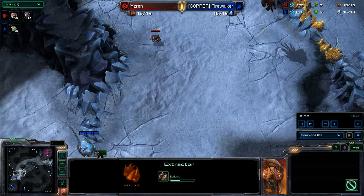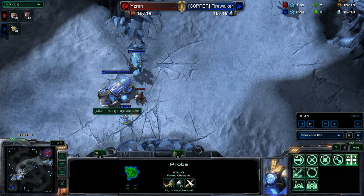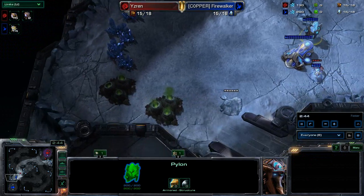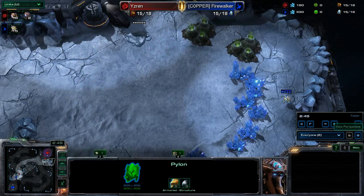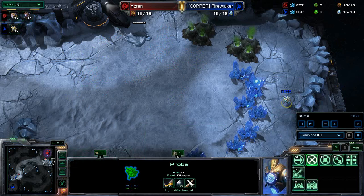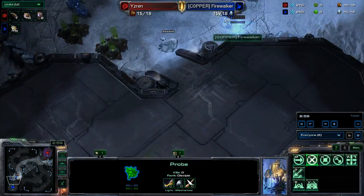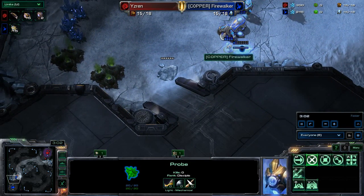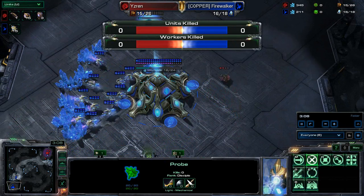He's also going to get gas out at the same time, so he's not looking to put down a hatchery anytime soon. FireWalker at the other end has his forge up, so it looks like he's running a forge fast expand, maybe even a little cannon pressure. He doesn't even have a pylon at the other end of the map, so not entirely sure what he plans on doing. The drone did not win the battle — it just took off.